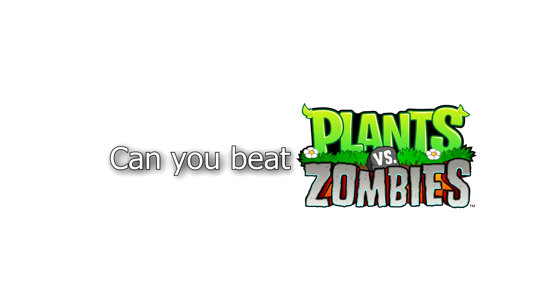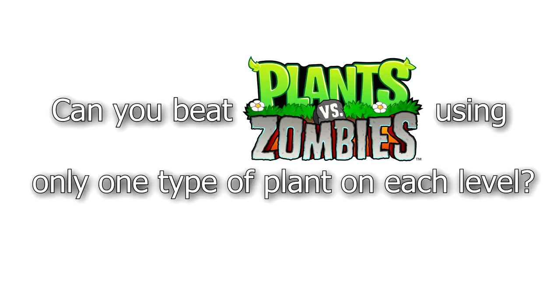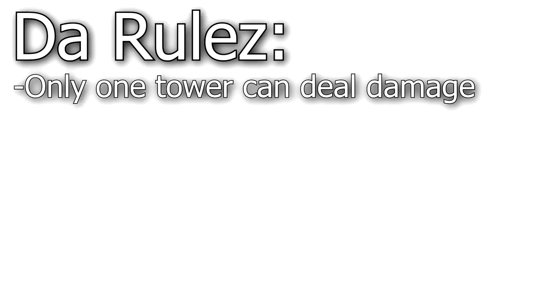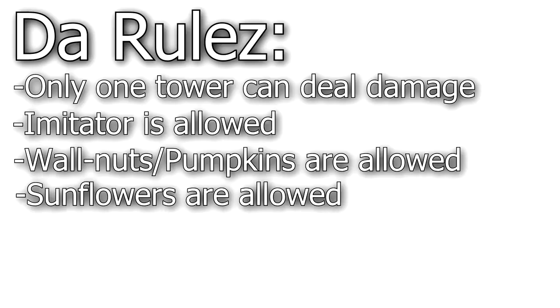That's what inspired me to make this series — can you beat Plants vs. Zombies using only one type of plant on each level? That's what I plan on answering. Now there has to be a couple of rules, because with some of these plants it would literally be impossible. The rules are: only one tower can deal damage, imitator is viable, walnuts are allowed, and obviously sunflowers are allowed.